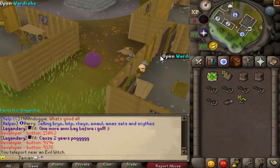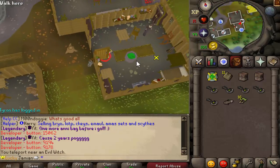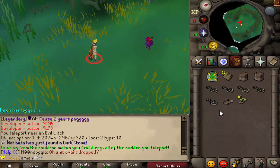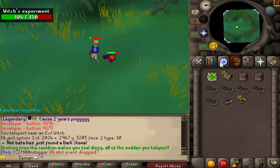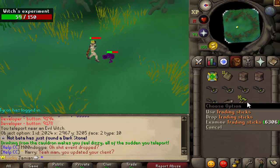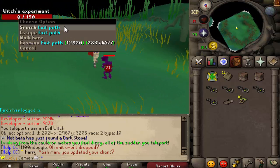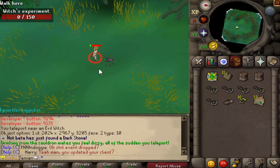The next one is the witch's experiment - this one's a little different and is for the ecto tokens. In here you can drink from her cauldron and you will fight her experiment. There are four waves. The first three don't drop anything other than ecto tokens, and then the last one does have actual drops which are pretty decent. You just kill all four, and when you're ready to leave, take the path below and you'll be teleported right back to the witch to go from the cauldron again.